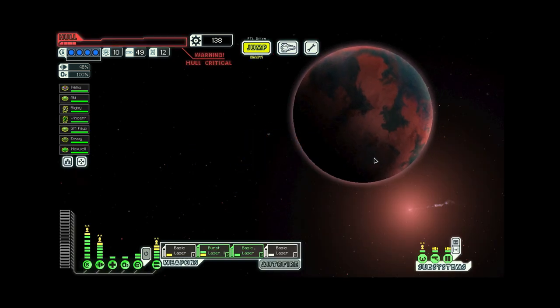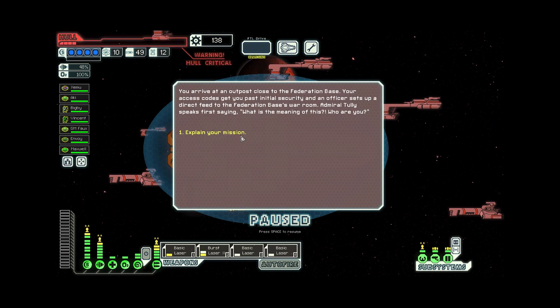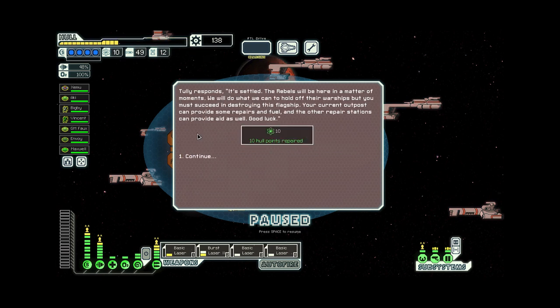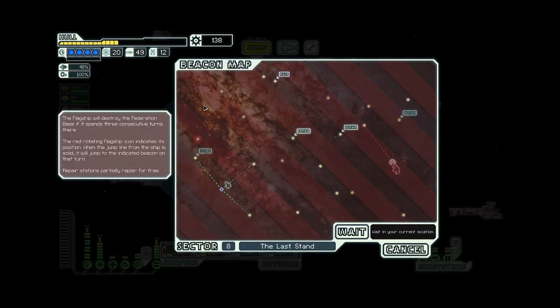You arrive at an outpost close to the Federation base. Your access codes get you past initial security and an officer sets up a direct feed to the Federation base's war room. Admiral Tully speaks first, asking who we are. After explaining our mission, General Terzel of the NG Brigade speaks up: Intel suggests potential counter to rebel technology — risk all or save none. Tully responds: it's settled, the rebels will be here in moments, we will hold off their warships but you must succeed in destroying the flagship. We received 10 fuel and some repairs, and thankfully there's a store just here.